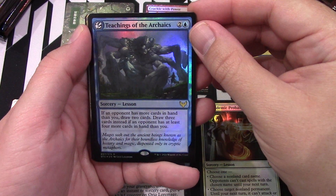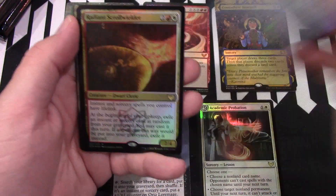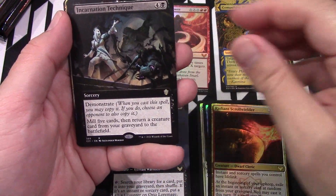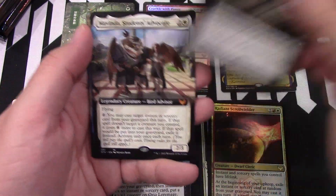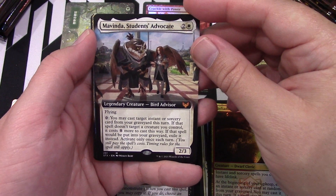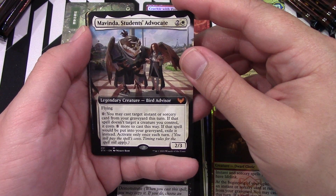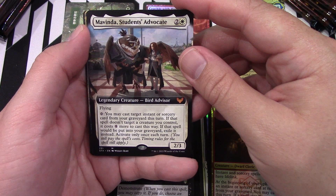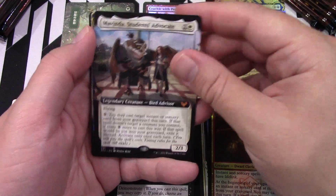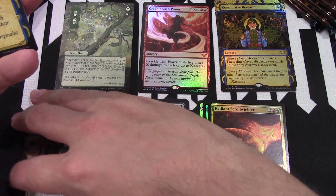We have our Teachings — I haven't played with this one yet because I don't have them on Arena, but I will at some point I'm sure. Then we have our Scroll Wielder and then Technique. We have another Mythic — Student's Advocate. I'm not too into white, but you can cast an instant or sorcery spell from your graveyard this turn. That spell doesn't target a creature you control — it costs eight. Make sure it targets one of your stuff, I guess.